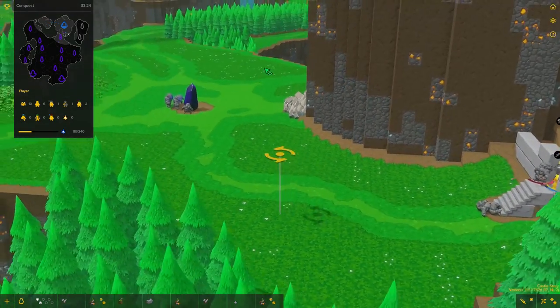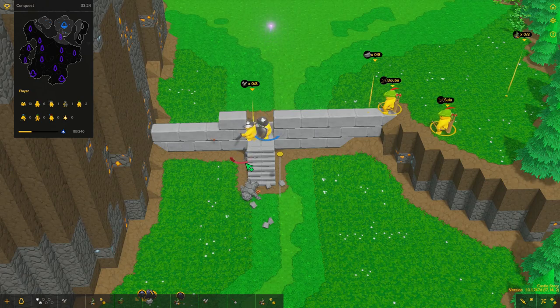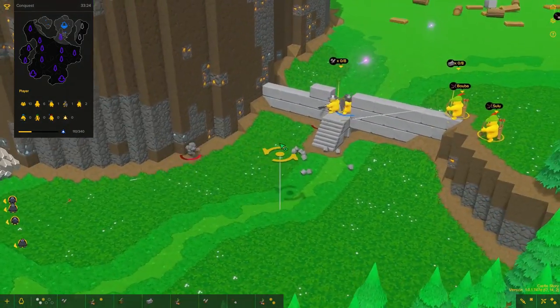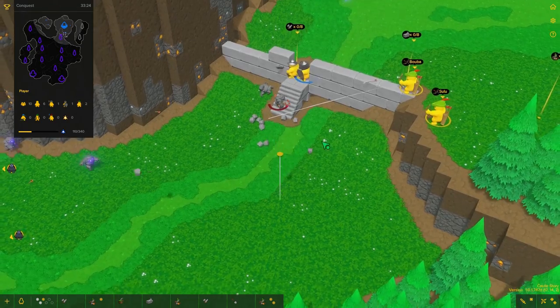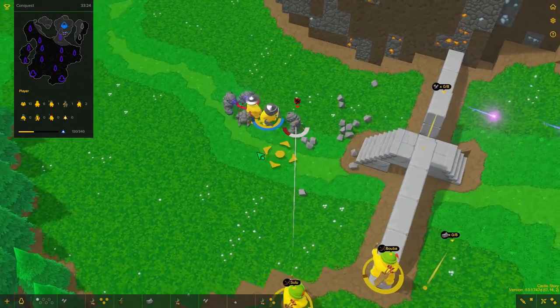I want to make sure my archers are not attacking the other guys right away. There's one guy left here and they actually already attacked the other guys, so now we have to finish them. We can do it if it goes anything like the last time.